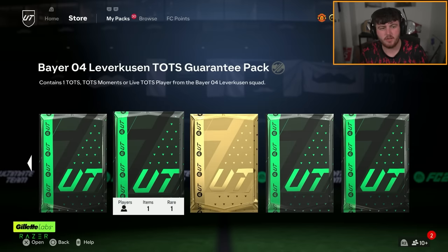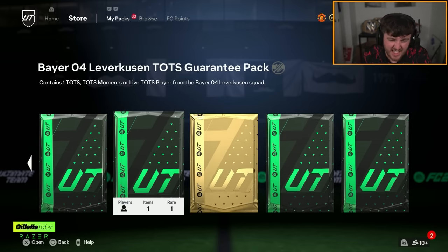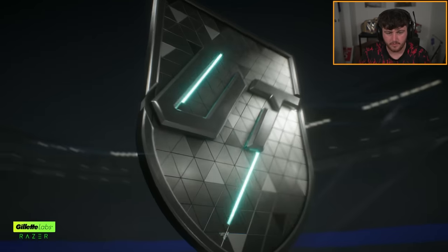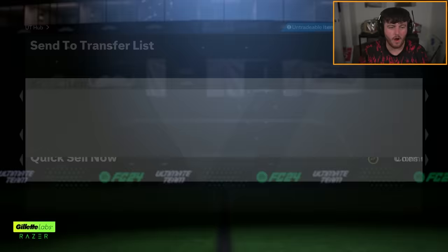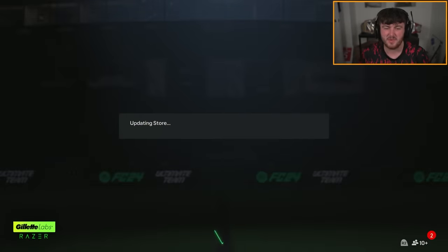This pack is pretty cool — a Bayer Leverkusen Team of the Season guarantee pack. I don't think I've ever seen anything like this before. The only ones I want are Grimaldo or Frimpong. I'm asking for an awful lot — I already have the version tradable. Realistically, probably getting Tapsoba or Jonathan Tarr. It's Tapsoba. I didn't see how common Tapsoba was yesterday, but I imagine he was really common. It was worth a go.